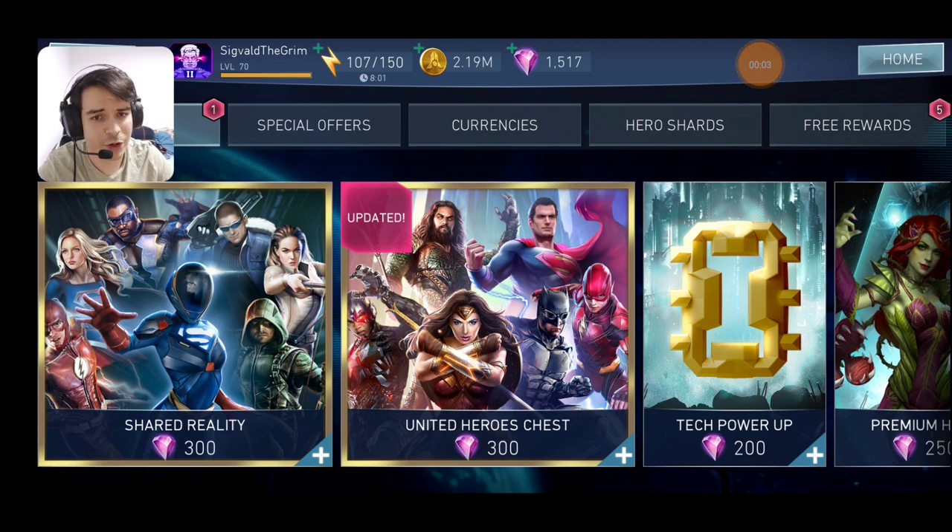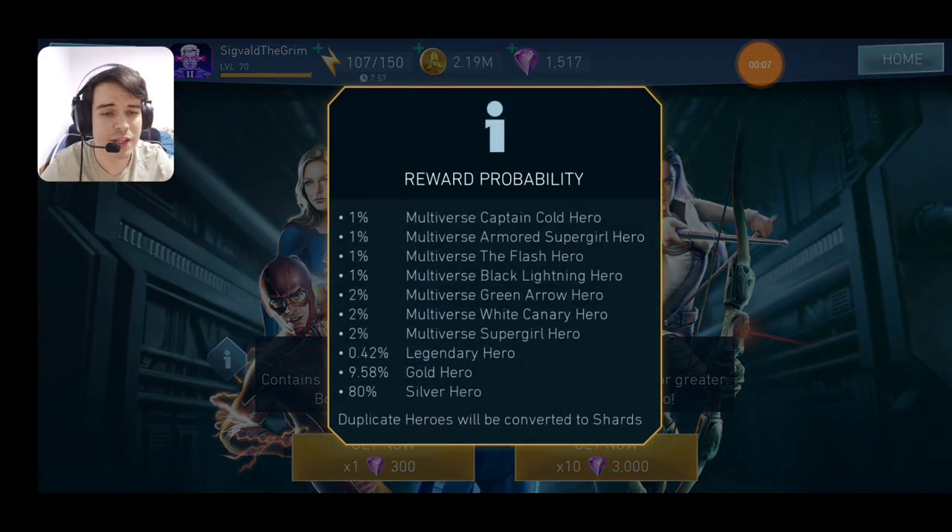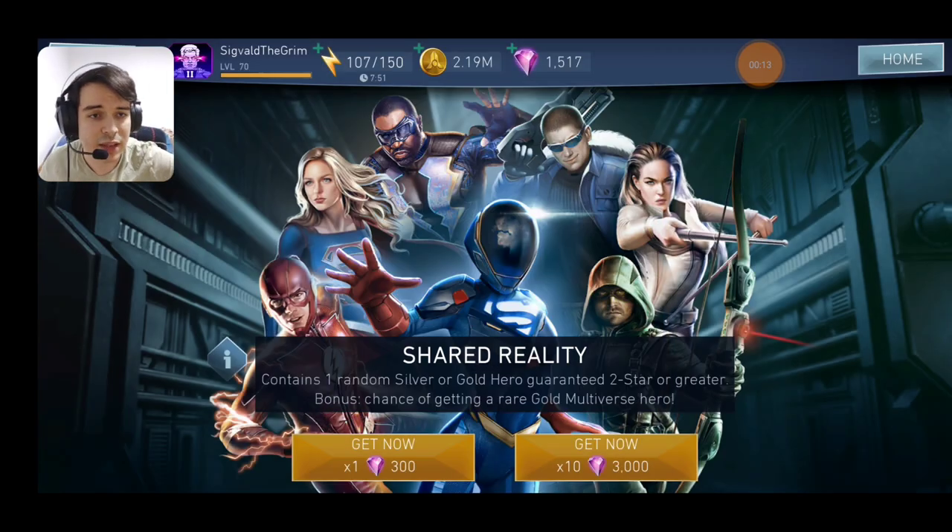Now getting into the store section, we're going to have the Shared Reality Chest, which has a chance for all multiverse characters with increased chances for Green Arrow, White Canary, and Supergirl. Let's take a look at the picture and break down the multiverse characters — I'll be a bit faster than usual. Multiverse Flash: amazing character, must-have, great combo builder, must-have support for Multiverse Armored Supergirl, and is in the arena season occasionally. Multiverse Supergirl: great character for E9 Champions Arena, totally useless in raids and soul raids, but she'll be in arena seasons very often so you'll get her from there.